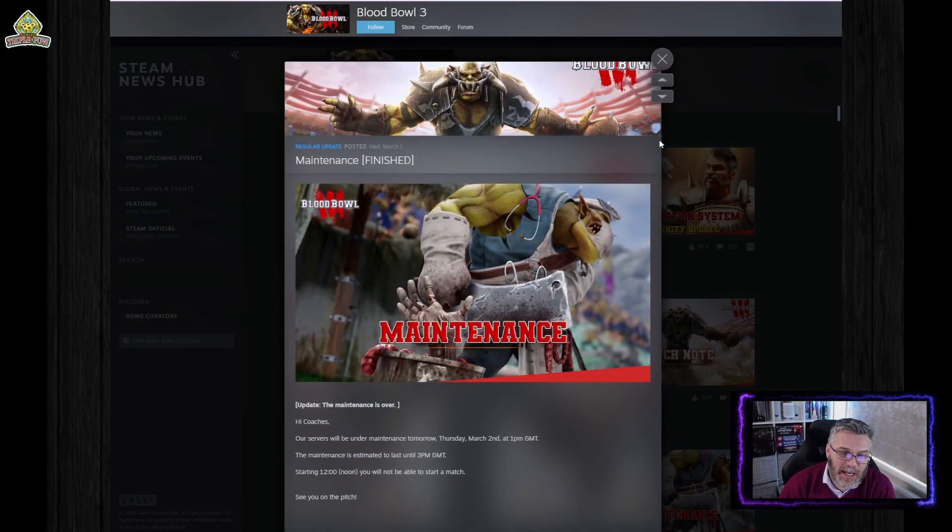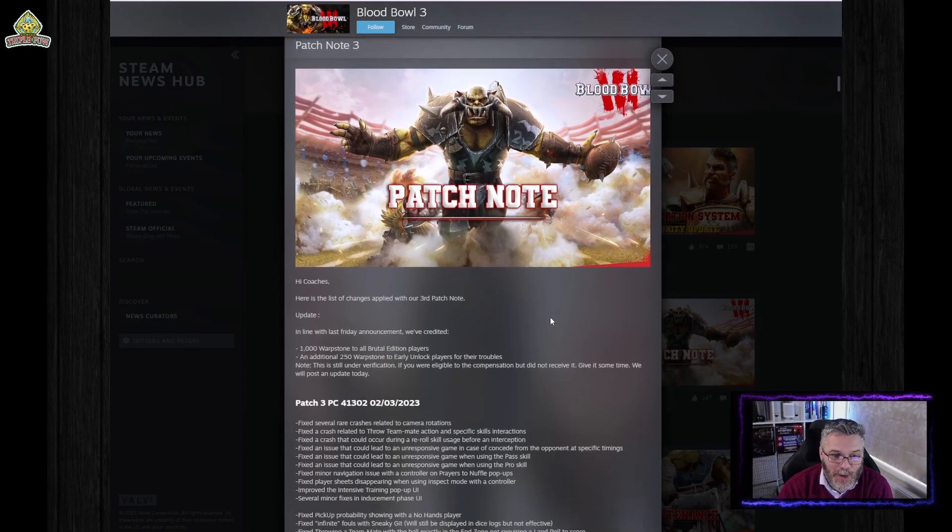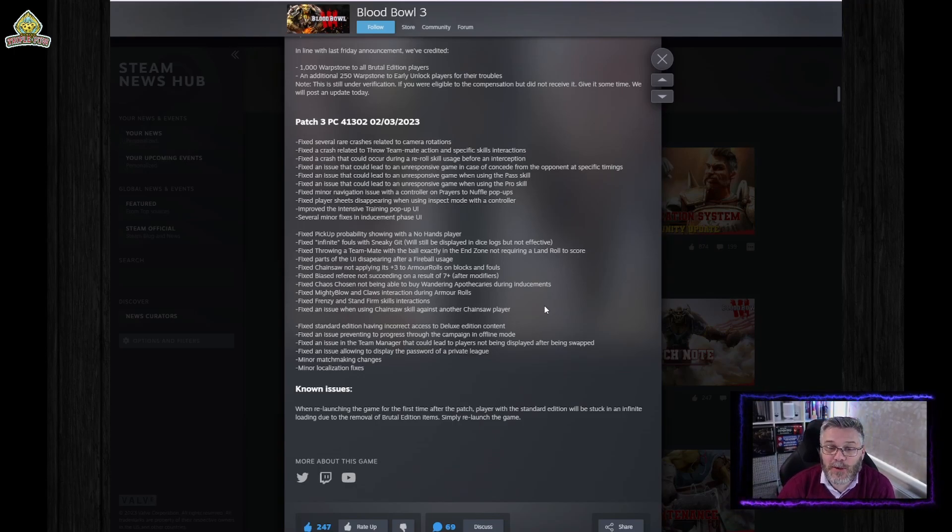Last Wednesday there was a big maintenance update that made the servers a lot more stable with a lot less crashes. Then on Thursday — a week after release — there was Patch 3, fixing crashes around further skill interactions, unresponsive games when using pass. Pro was particularly bad: trying to re-roll a pickup with Pro was a guaranteed crash. They also sorted player sheets, the chainsaw not working, mighty blow and claws not working properly at the start of the game, and frenzy and stand firm not working properly either.